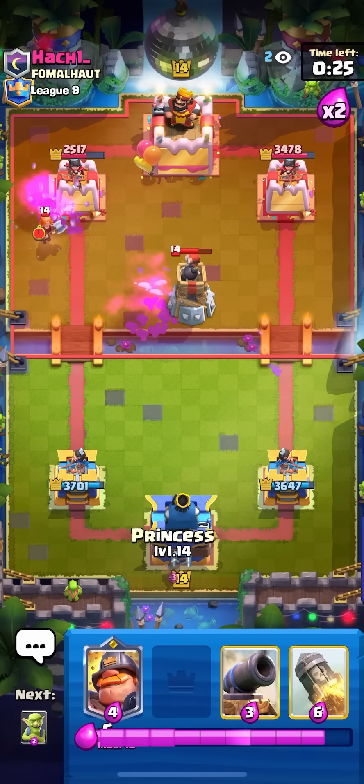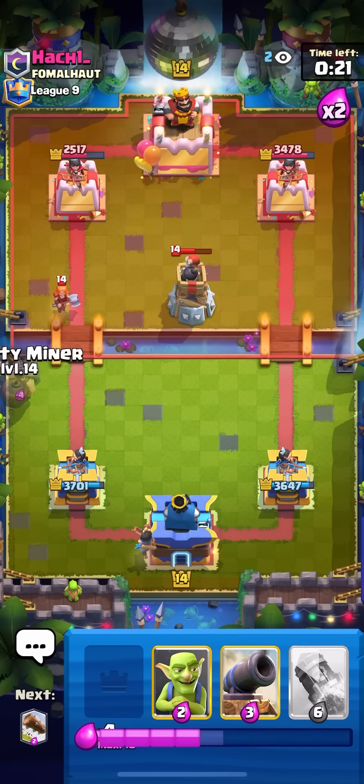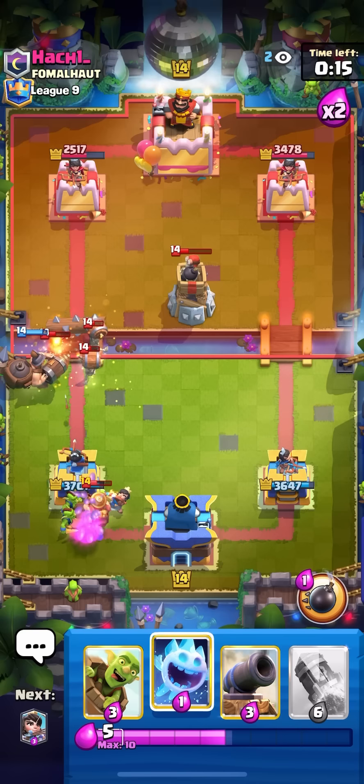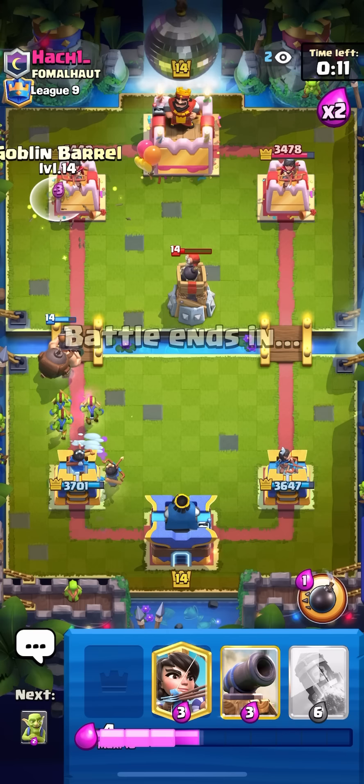He goes for valkyrie — that's the annoying thing about this matchup, they keep putting valkyrie in the corner for your barrel because you don't want them to activate. Going for mighty miner on the valkyrie, goblins to keep my princess alive, log on the wall breakers, and ice spirit on these just in case.